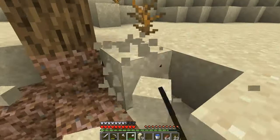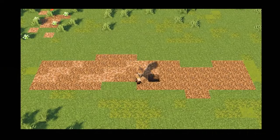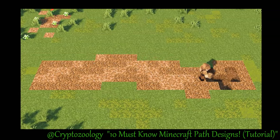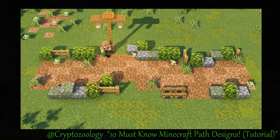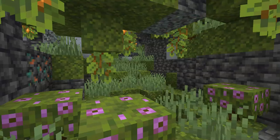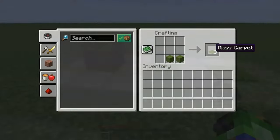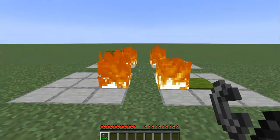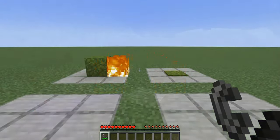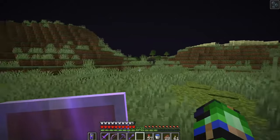Under azalea trees is a special kind of dirt called rooted dirt. There's no specific additional use for rooted dirt, but it can be useful for builders and terraformers looking to add some spice into their paths or gardens. Rooted dirt may also generate hanging roots underneath if the bottom of it is exposed to air. Back down in the caves, you'll find plenty more azalea bushes and tall grass growing on a bed of moss blocks. Moss blocks may also generate moss carpets, or you can craft them from the blocks themselves. Moss carpets are not flammable, like regular carpets are, but can be used the same way.